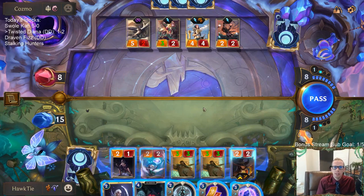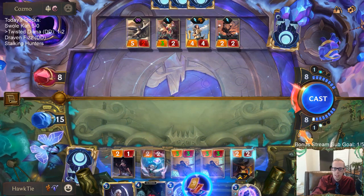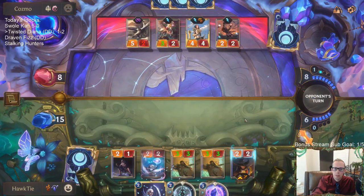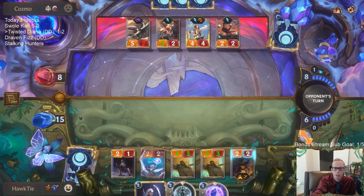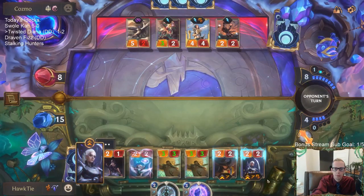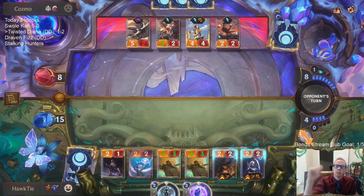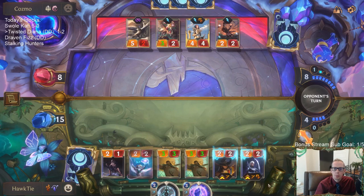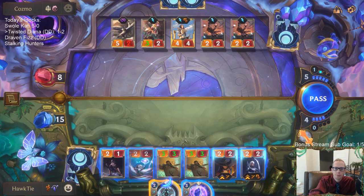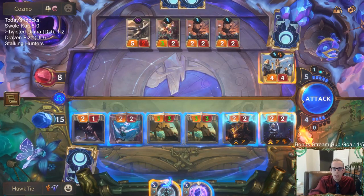Bastion is good against Single Combat and stuff like that - cards they use to help out Fiora. So 9 mana - I need 10 mana total. I'm 1 mana short of being able to play all 3 cards. I can try to take down Fiora with Pale Cascade. Are they going to have another barrier card? Probably pretty likely. I don't expect them to have Judgment - I haven't really seen Judgment in these kind of decks. But I'm pretty dead if they have another barrier card.